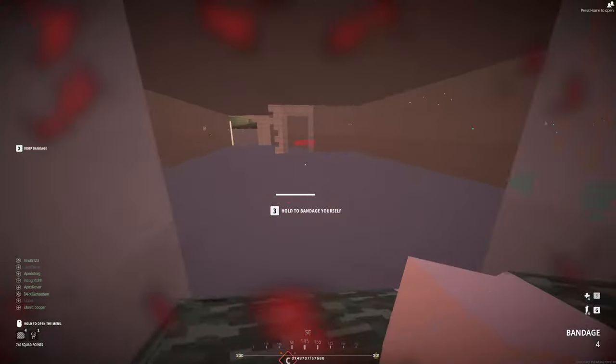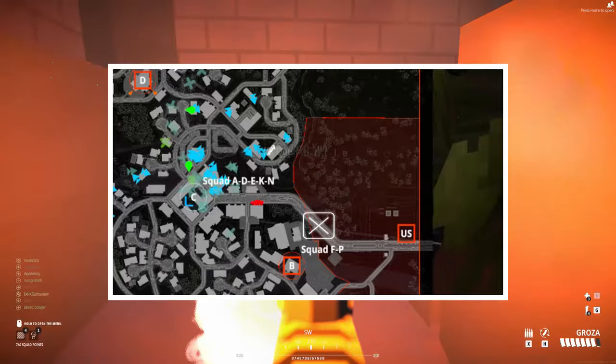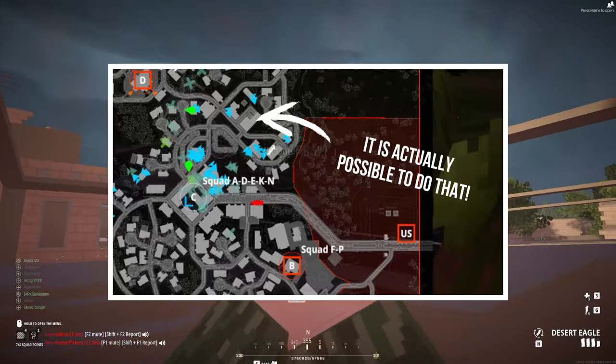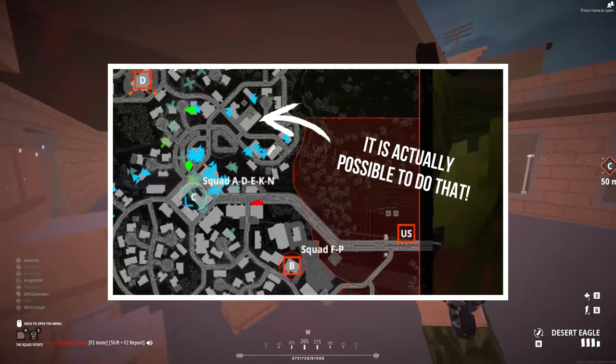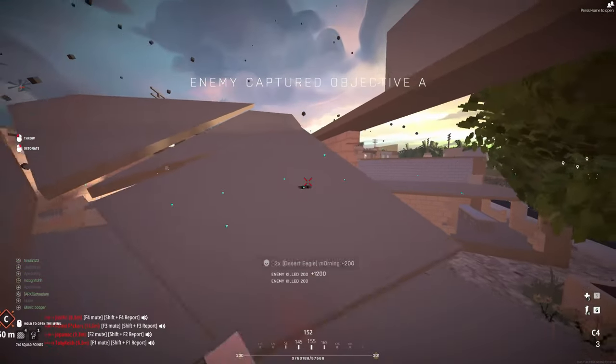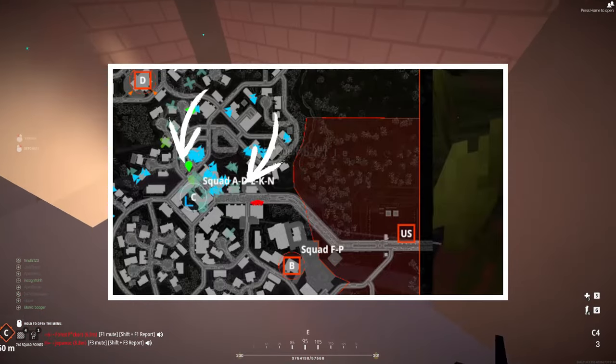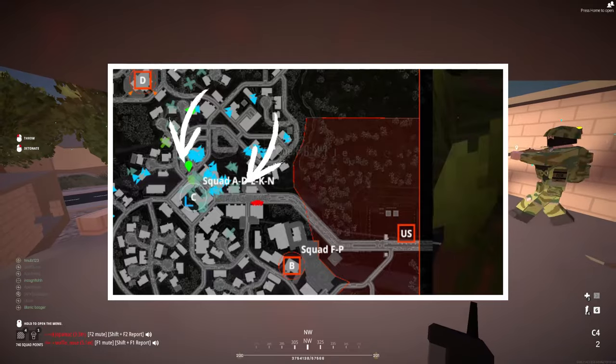When driving from the A side towards the E side, you want to come out of your spawn, do not take the main road, veer off into the woods, and hop over the ravine using your vehicle. In either a conquest or domination sense, you're trying to flank the C objective. For conquest, this works best when the enemy is trying to siege the C objective, not when they have it.